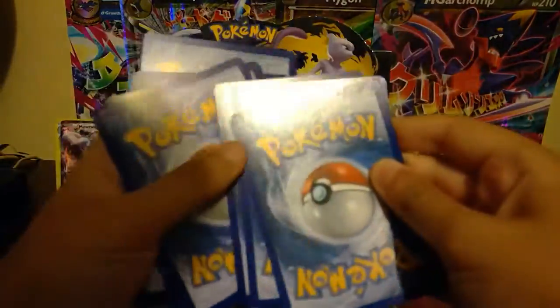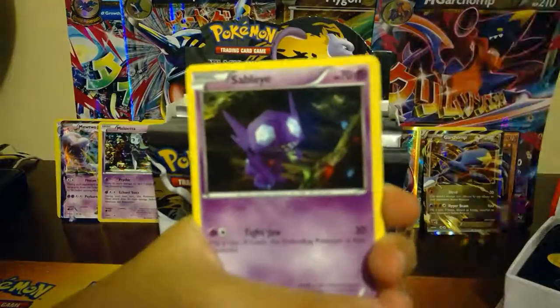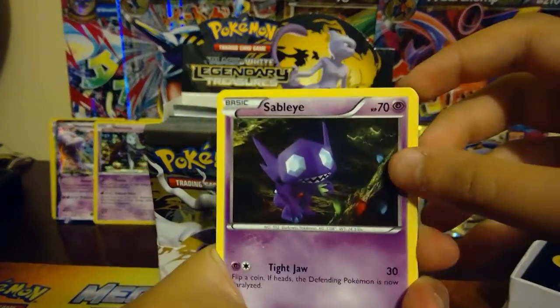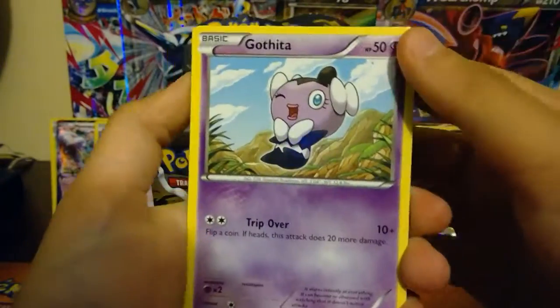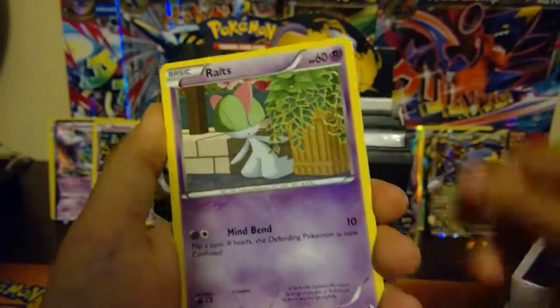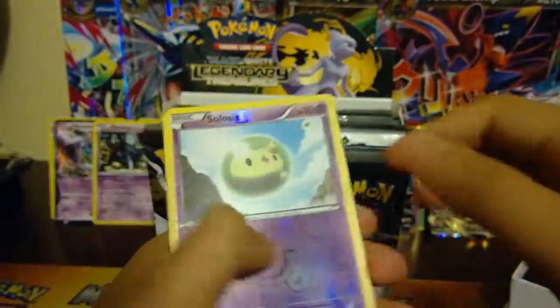Two cards from the back this time - okay, focus please. We have Sableye, Bianca, Gothita, Mencino, Ralts, oh Tepig.